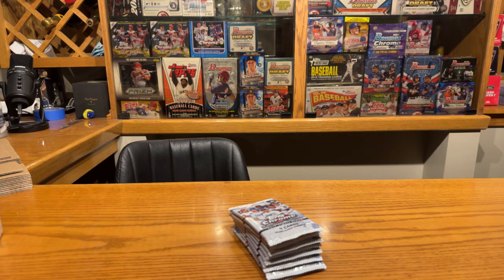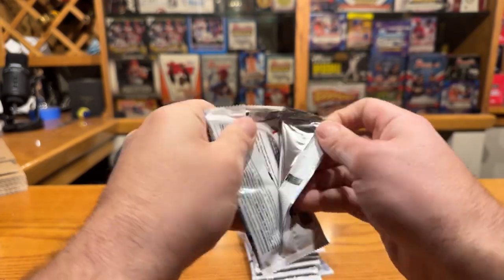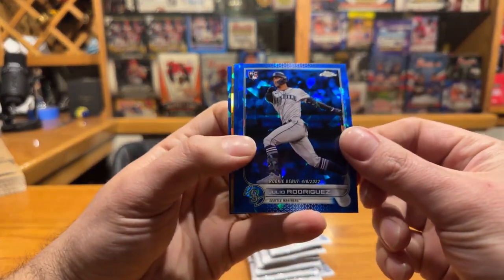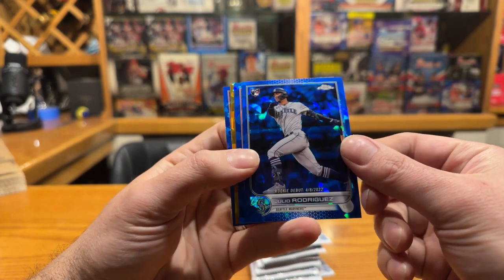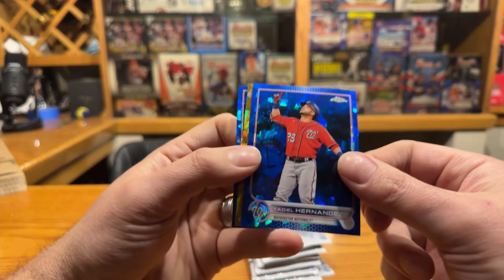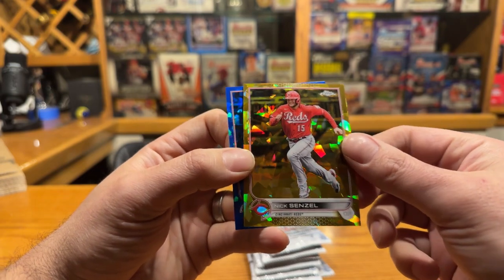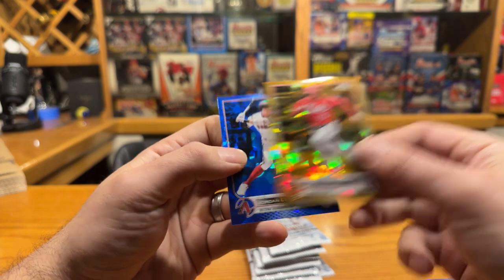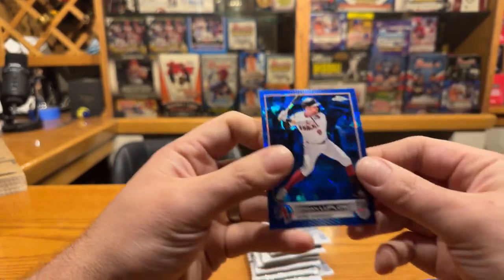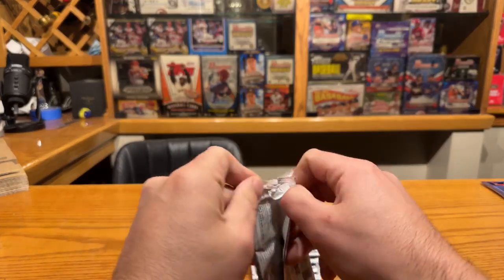This is for my friend Sean P. Right off the bat a J-Rod, a lot of people really like this pose - I do myself as well. Print run estimated on the base to be about 2,500 with Update Sapphire versus regular Sapphire which was around 1,200 or so. Nick Senzel our first parallel - it's going to be numbered out of 50, that's a gold. Not bad, not really who we wanted to hit but nice to pull a gold.